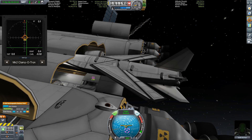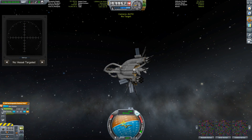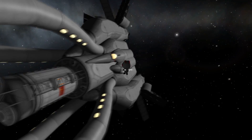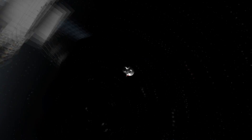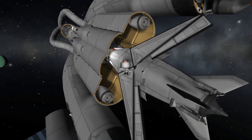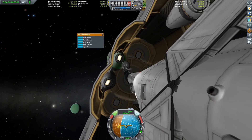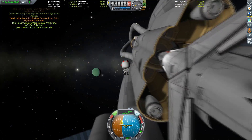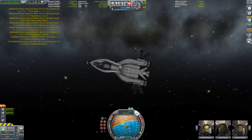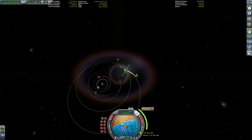For new viewers wondering what those docking ports in the back are for — that was where the Tylo jacket was attached. There was a jacket around the plane that I used as a descent stage to get to Tylo; you can watch that in a previous episode. Now we have to gather all the science we got from Pol and put it in our science lab.